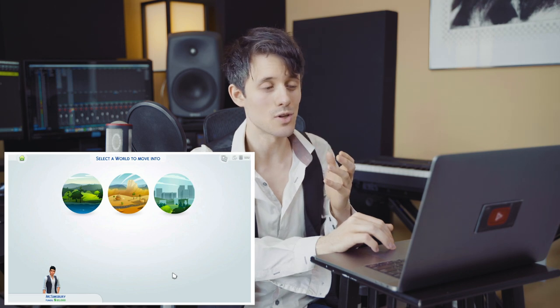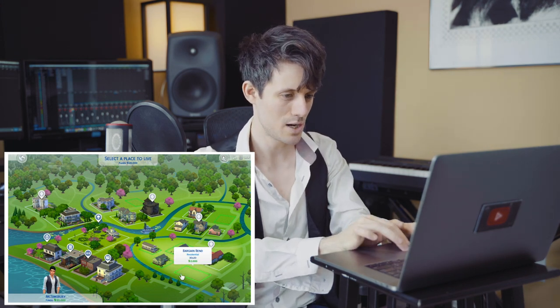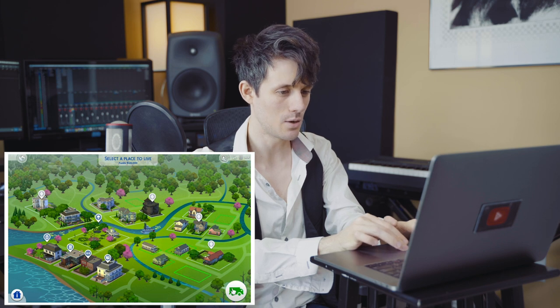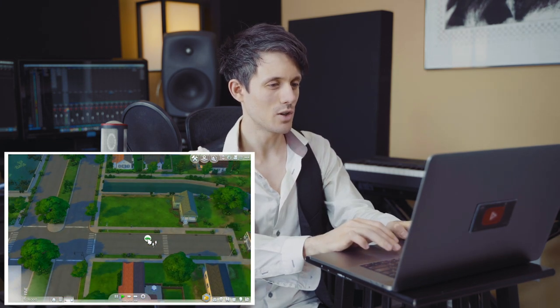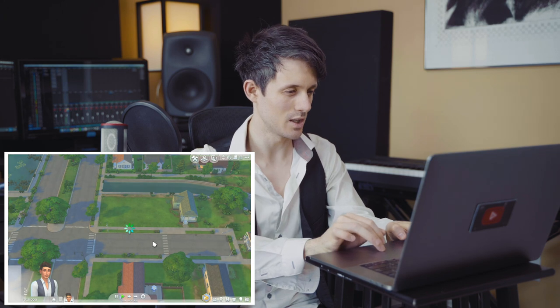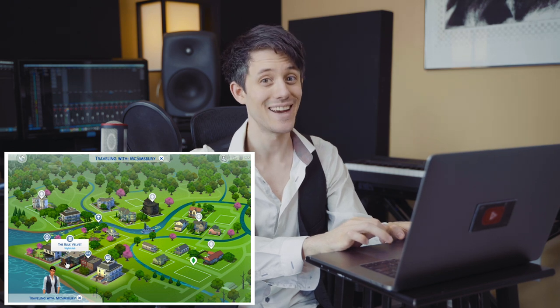I gave you guys a choice of where you wanted our sim to live, and you guys chose Willow Creek, so let's go. As much as I'm tempted to buy one of these houses, I think we're just going to buy this empty lot right here and make our own future. We've got a gym, a nightclub, a museum — the museum is right next to the nightclub. My kind of town.